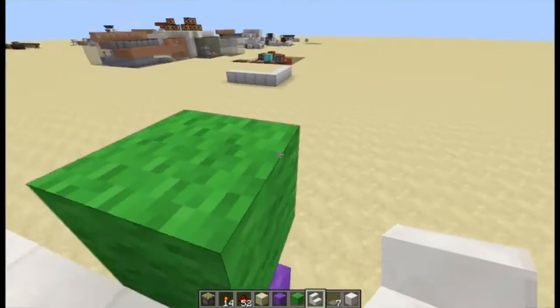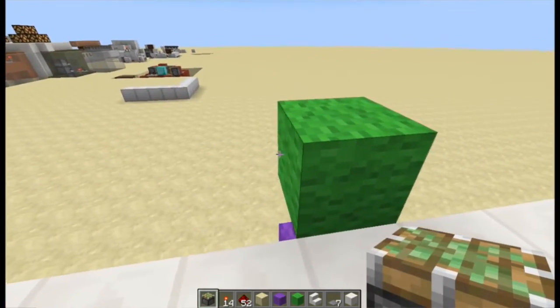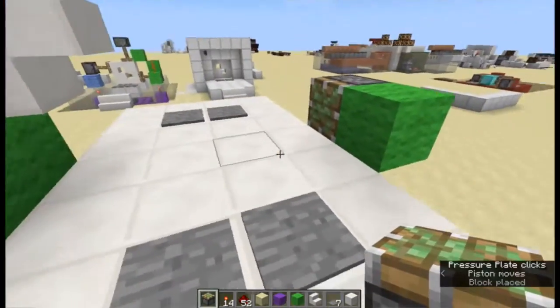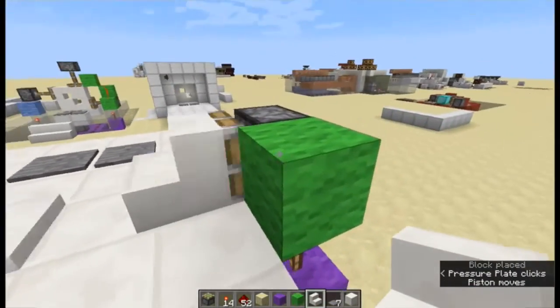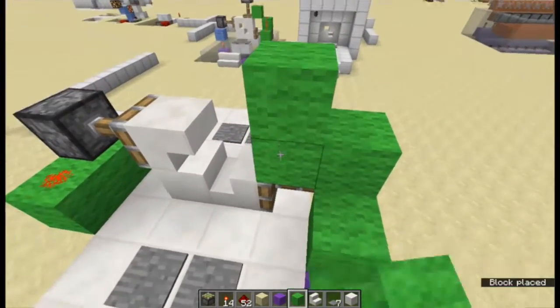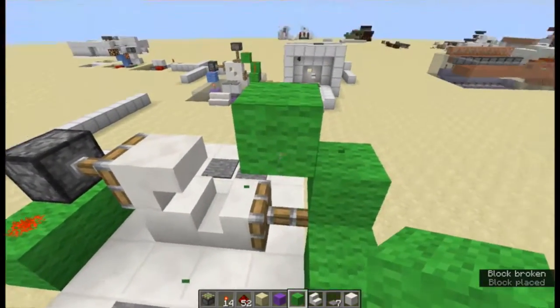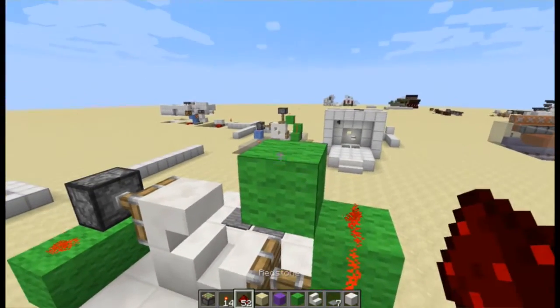For the next two pistons, what we're going to do is place a piston facing ourselves on the side of this block like this. It's already working, so place our stairs for my design — you can place a block, whatever you want, and then that works. Place these blocks over here, one there for construction, take it out if you need to, and then we finish off with just three pieces of redstone, just like that.